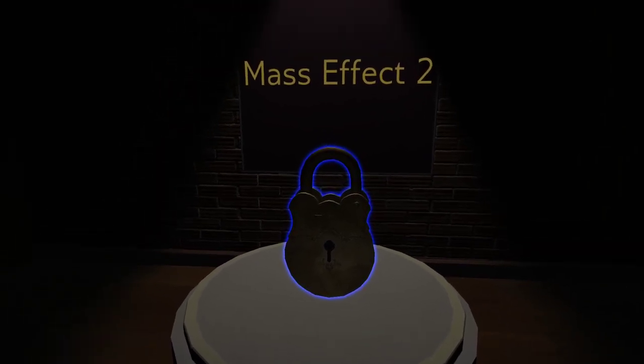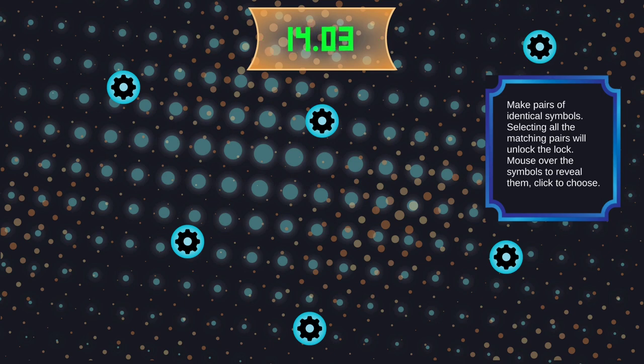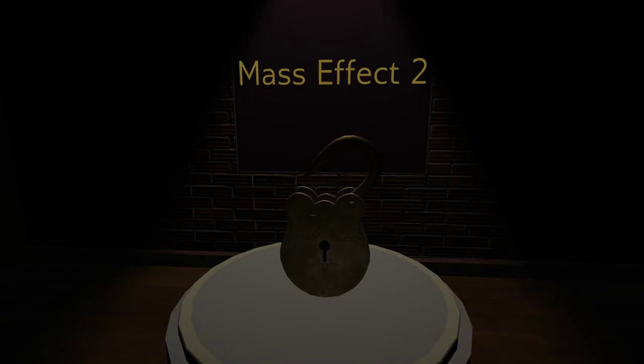Mass Effect 2. This is probably going to be the code one. Oh no — pairs of identical symbols. That's just an easy memory puzzle.